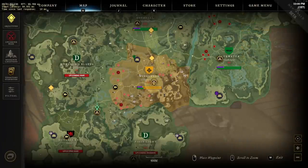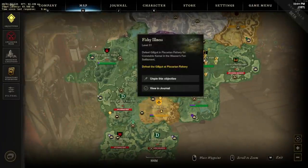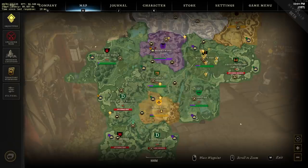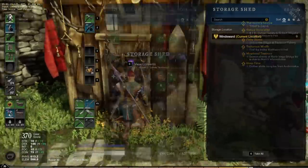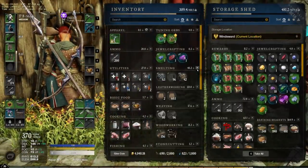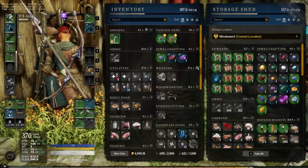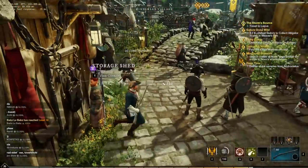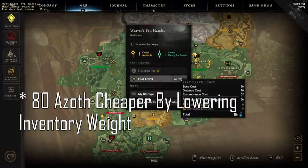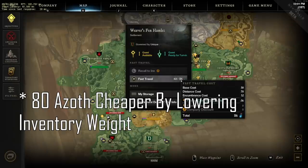While we're on the topic of fast travel, the Azoth cost for fast travel is a factor of three things: distance, town faction ownership, and encumbrance. You can't easily change the first two — distance is the reason you're fast traveling in the first place, and capturing a whole town for one fast travel is probably excessive. But encumbrance you can really do a lot about. If you've got an inventory full of crap, you'll be paying a lot more Azoth to fast travel. So get rid of it and travel light.